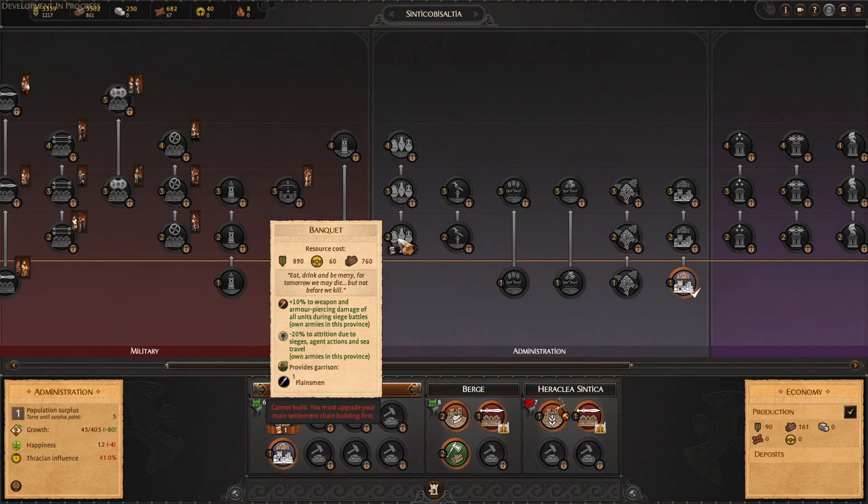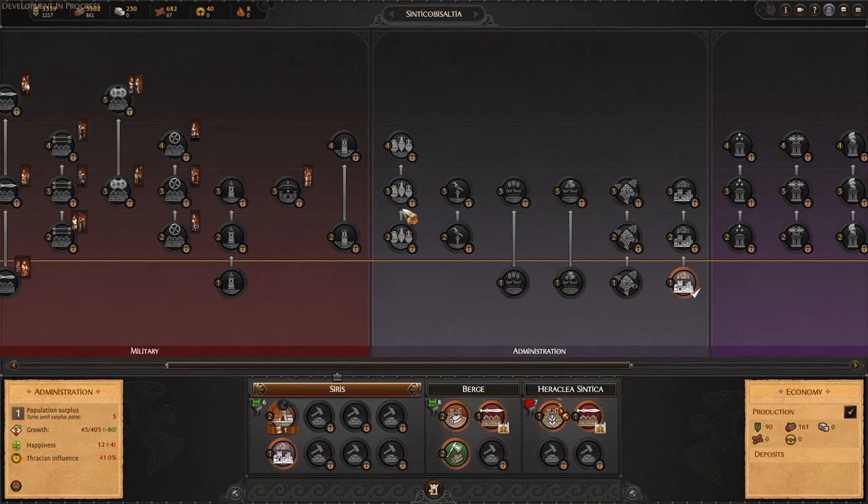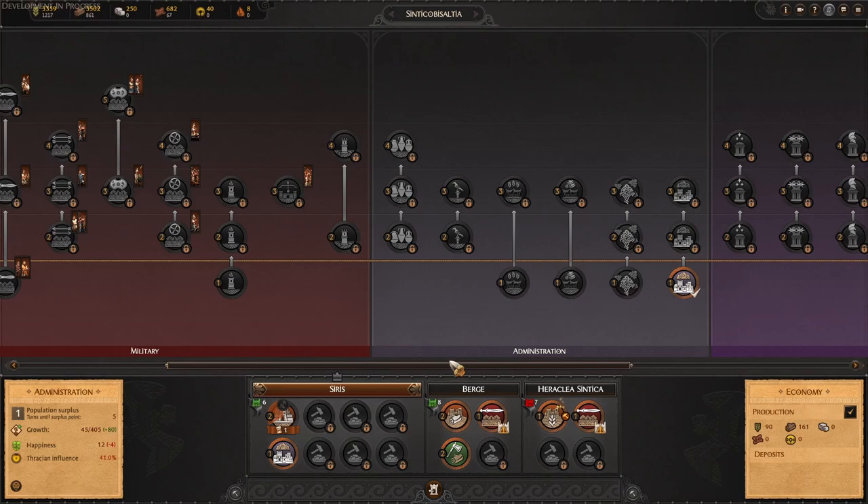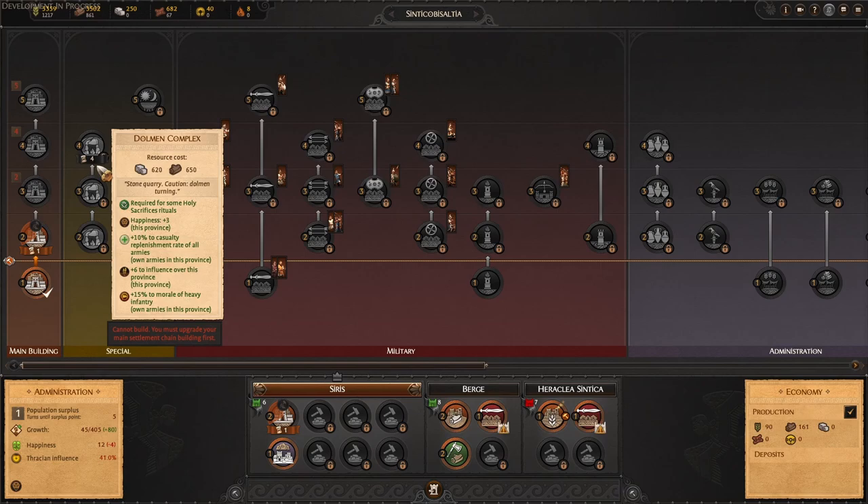This is a new building for Rhesus — the Banquet building. For your units during a siege battle in this area, it's a defensive building. You'll get 10% extra armor piercing damage, going up to 20%, plus extra morale for units under siege, one additional Thracian Guard as a garrison, and reduced attrition due to various factors including siege. It's a very defensive building.